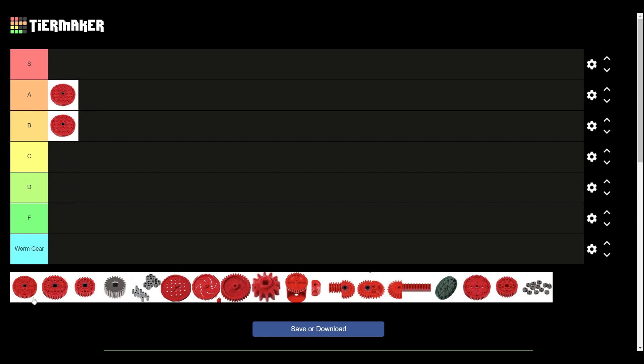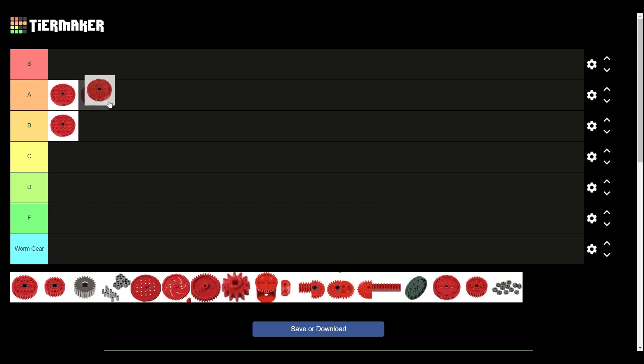Next we have the version 2 60-tooth gears. I think these are very, very good. You can use them on drive bases — 360 RPM uses them. Definitely a very solid gear. You can use them for a catapult or flywheel design; I've seen that done before. And the extra mounting holes is also very nice. I'm going to go ahead and give these A tier for the same reason as the 84-tooth gears.